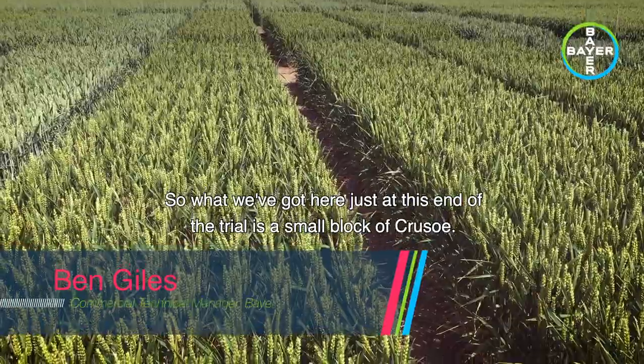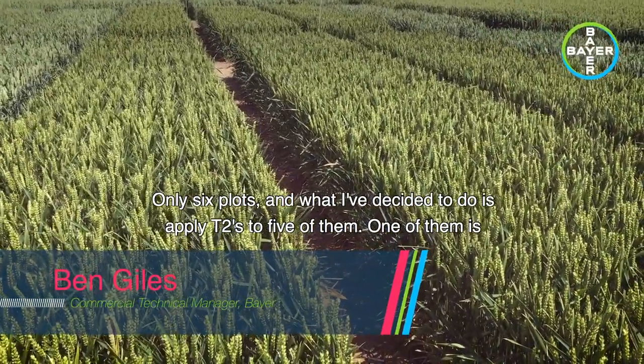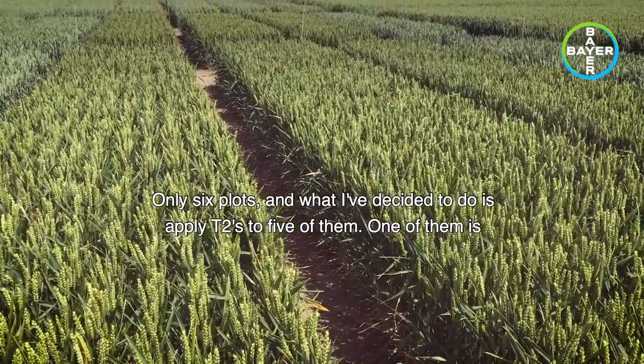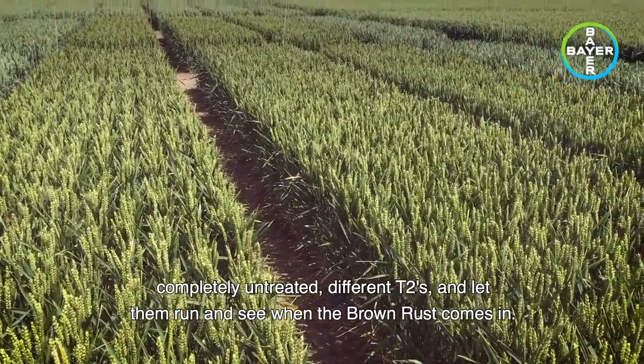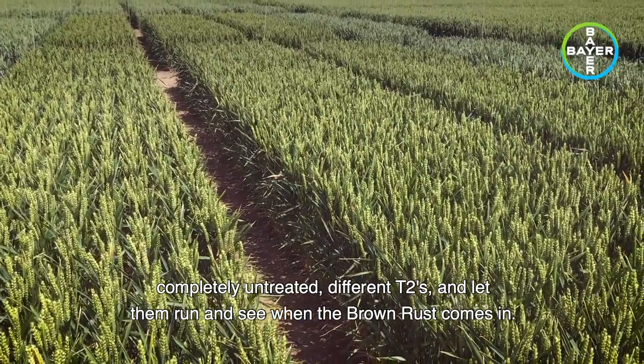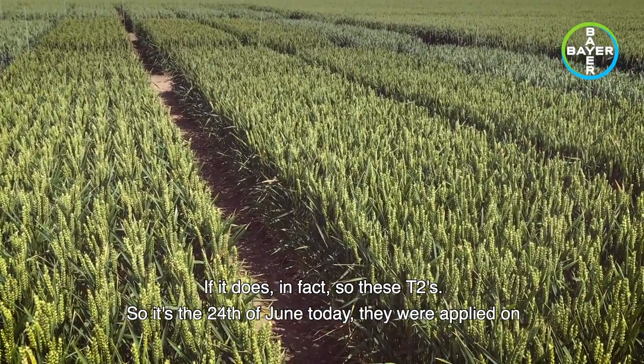So what we've got here, just at this end of the trial, is a small block of Crusoe, only six plots. What I've decided to do is apply T2s to five of them — one of them is completely untreated — different T2s, and let them run and see when the brown rust comes in, if it does in fact, on these.